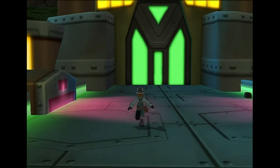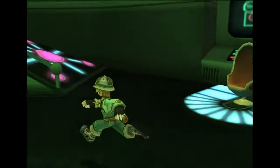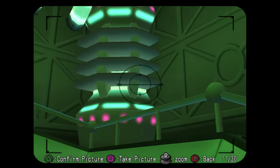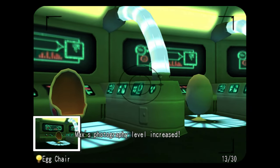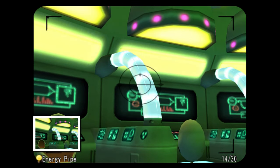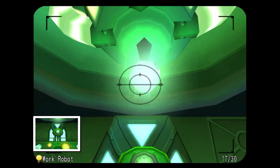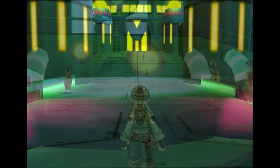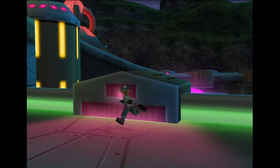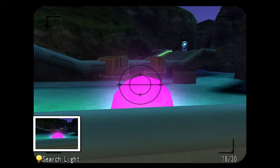We're just going to go into the green lab. There should be five photos in here. We've got the air cleaner right over there, the egg chair, the energy pipe, the work robot, and work equipment just up top. Then we're going to pick up one photo outside — right here, the searchlight. And now we have four more photos to get inside of the main lab.